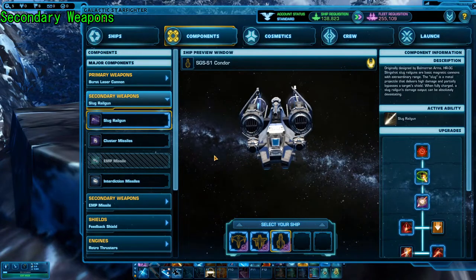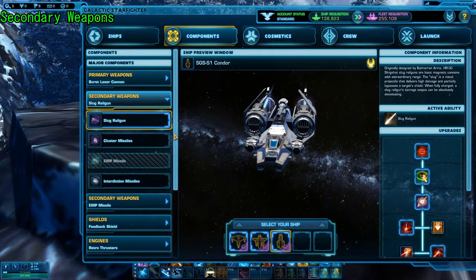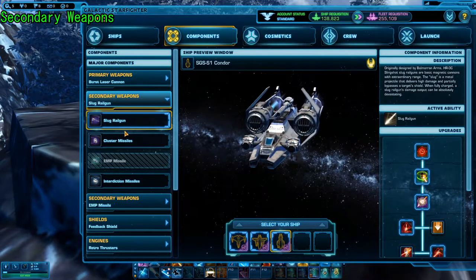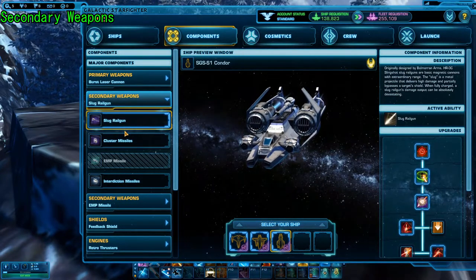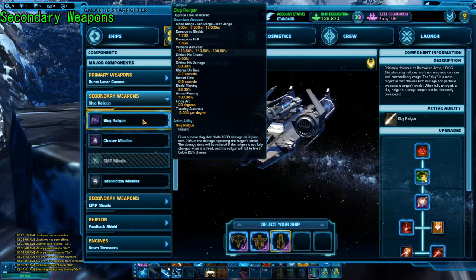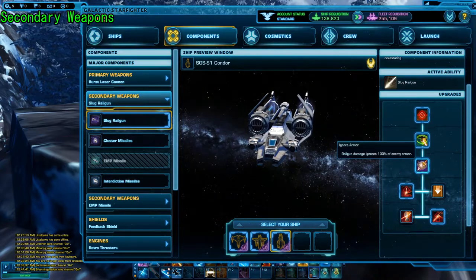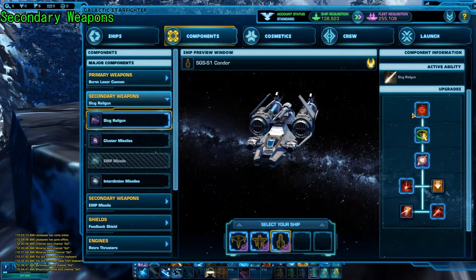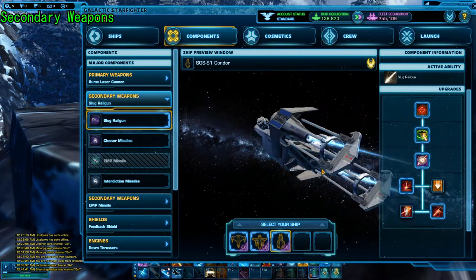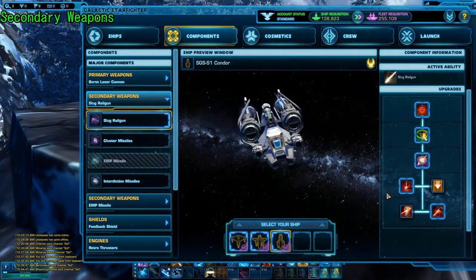Moving on to your secondary weapons — these are some really, really weird choices. You just have one railgun in the form of the Slug Railgun, which is totally fine. The main benefit here is the Slug Railgun already has shield piercing, so you don't have to worry too much about shields to get a ton of damage. It also has armor pen, and it really has all the good things we need out of a railgun. It is the quintessential gunship railgun — it does damage and it does it well.